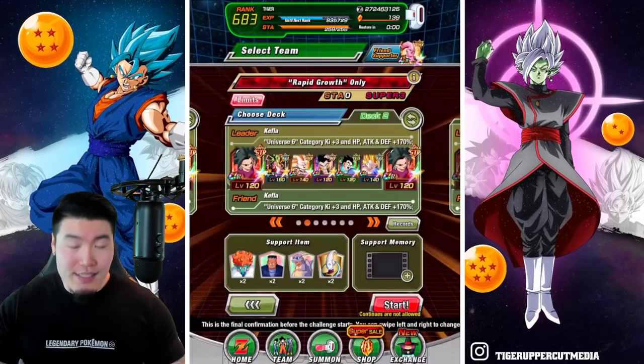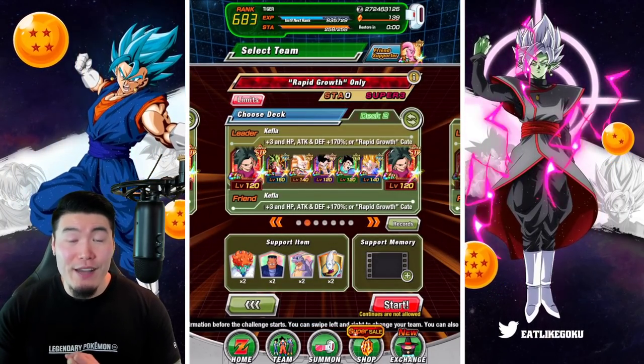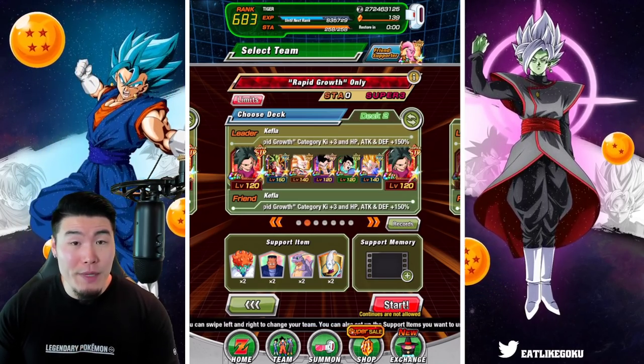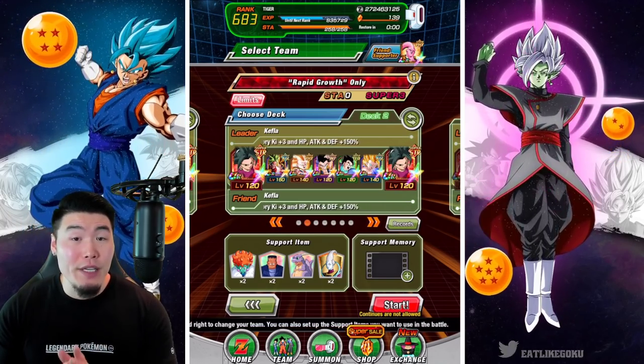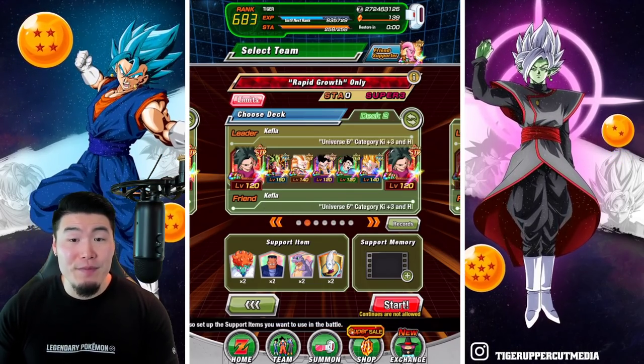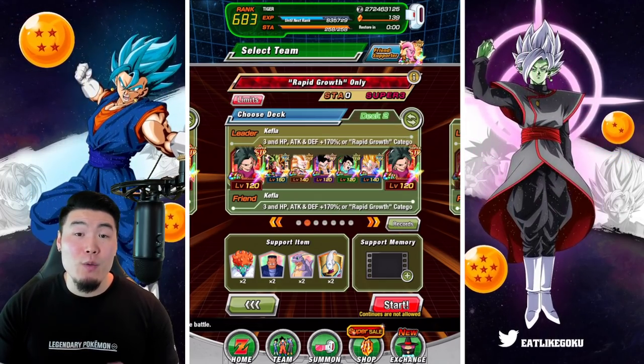So this is the team, guys. We got the double STR Kefalas, LR Killing Caulifla, Super Saiyan 3 Gotenks, Transforming Gotenks, Transforming Gohan, and also the AGL Super Saiyan 2 Caulifla. And as always, the items are the same: Princess Snake, Aider, Icarus, and Whis.